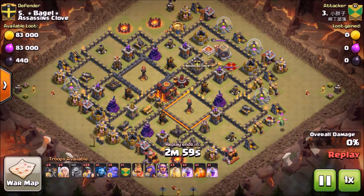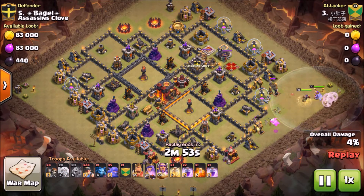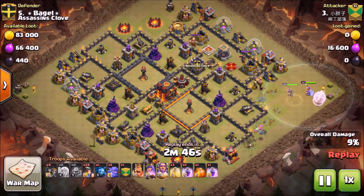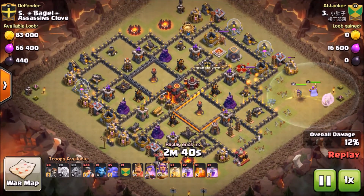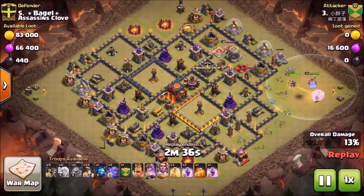Alright ladies and gentlemen, this first attack - you can tell - is a max Town Hall 11 with max heroes: 45, 45, 20 heroes. He's using miners, so this is a miner attack. I'm going to show you a bunch of different attacks today to prove that this base can hold up on itself. It will be 3-starred eventually, but the whole point is to waste enemy attacks. He has completely maxed troops and he's going in.